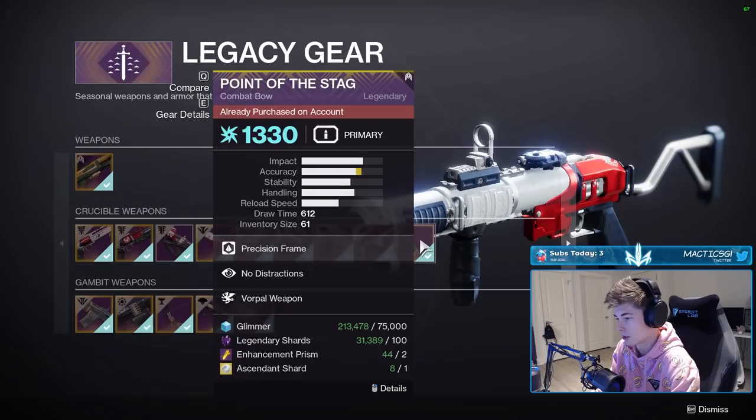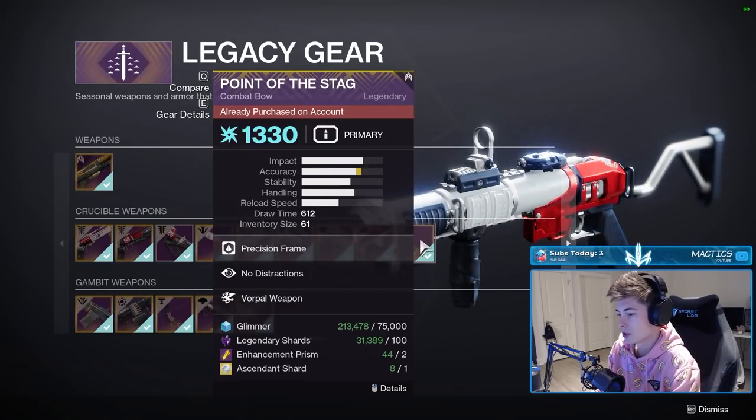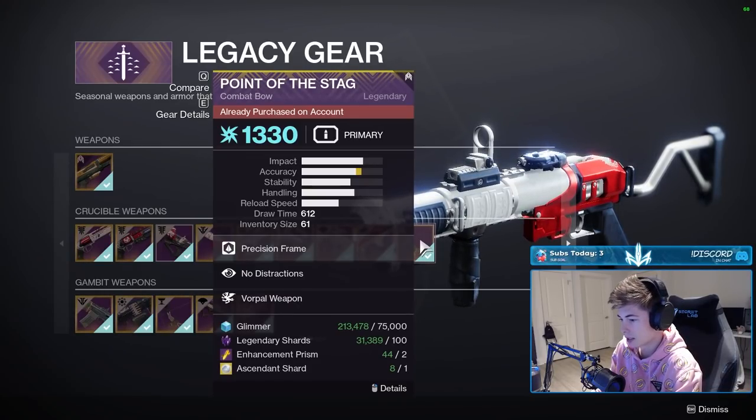It costs 75k glimmer, 100 legendary shards which are easy enough to get, two enhancement prisms, and one ascendant shard which you can get from either getting infamy, valor, playing a lot of PvP, playing Trials, and just resetting your rank. You get those materials really easily.